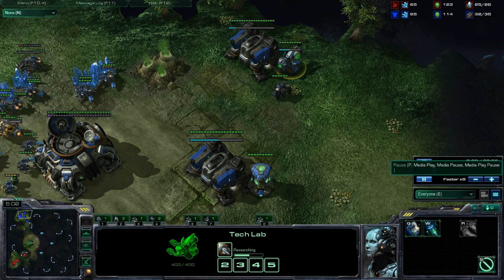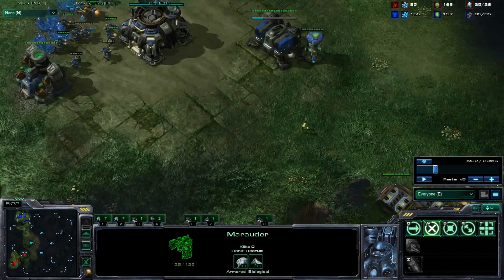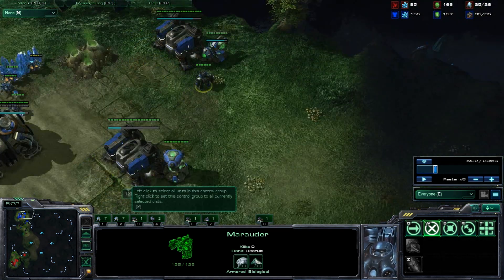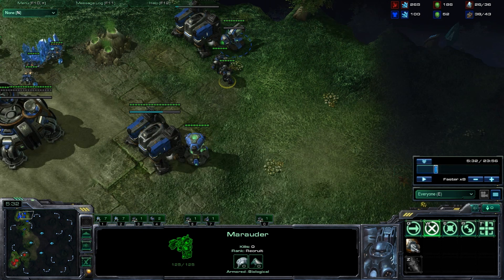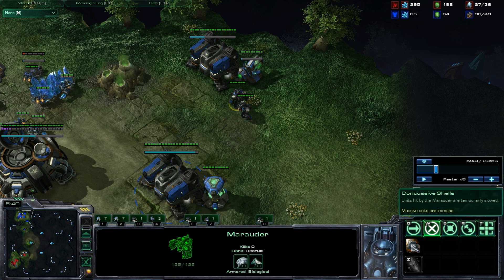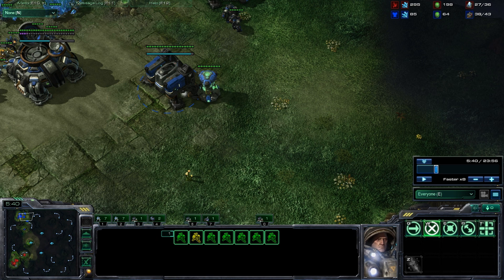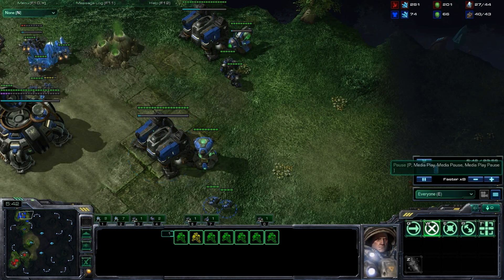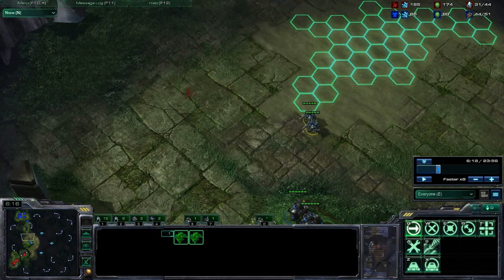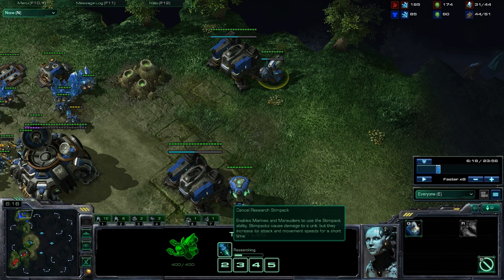As soon as the second barracks finishes, he starts making a marauder and getting the concussive shells upgraded. He leaves his marauders in the back, so if a stalker or anything pokes up the Protoss player won't know exactly what's going to be coming his way, but he should have a general idea since he did scout the second barracks anyway. The marauder concussive shell has finished and he does have a handful of marines — it looks like 7 right here — plus a couple more popping out, getting a couple of SCVs as well as his marauders, and starting up his stim pack.